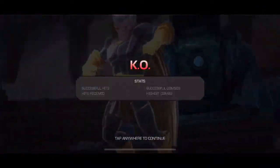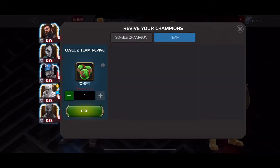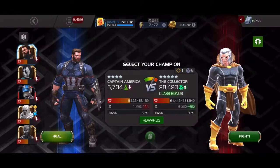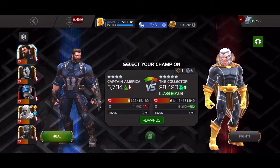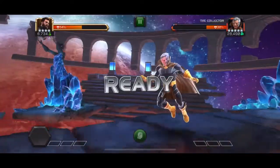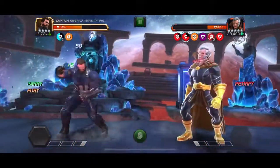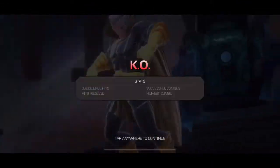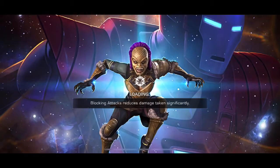Even though the Collector might go stun-immune or debuff-immune at one point, you can continue to parry him throughout the entire fight. Here I do use one team revive, and I think I only end up using one team revive and two 20% revives in the end. On Captain America I think I butchered these first two fights - if I'd done better I might have gotten him down with just the one team revive, but I mess up my third parry and I'm down in a second.